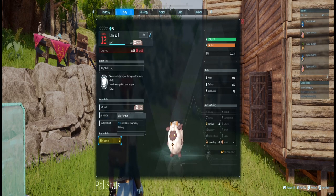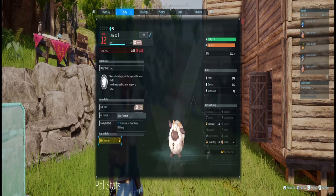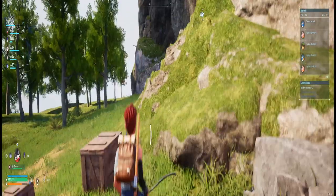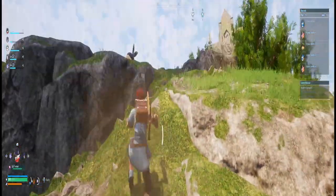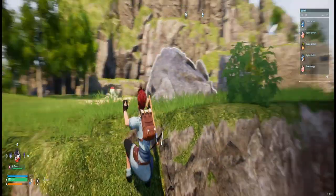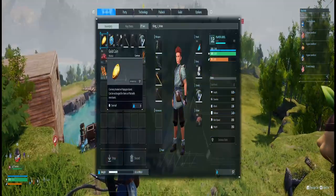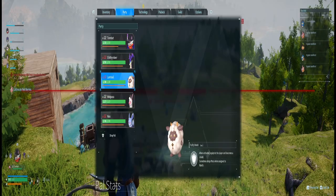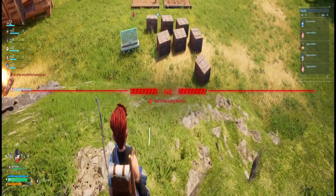For example, we have Landball, which gives a 25% increase to player mining efficiency. So if we're out and about actually mining, we'll be able to mine more efficiently, meaning we'll get more resources. Just keep that in mind when looking at what you have.